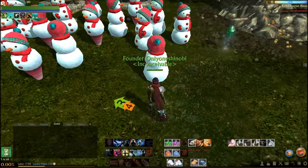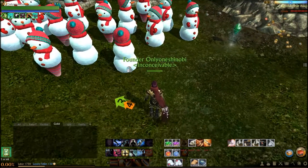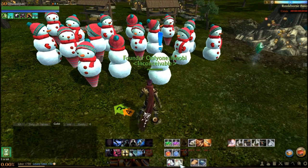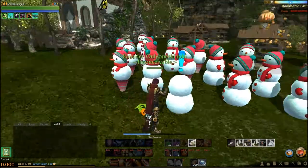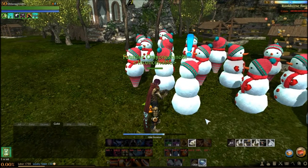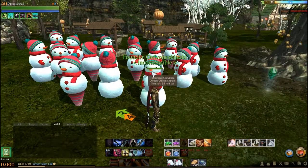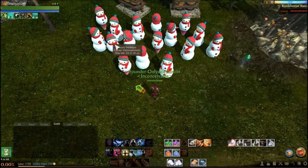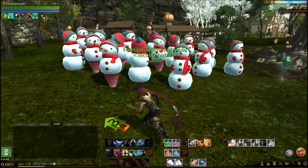That's the snow cone snowman. We also have the frosty snowman — this is the frosty packed snow. Again, you place it down, push the F button, and build your snowman. If you just put down one piece, anyone can walk by and complete the snowman, but no one can pick it up when it's done. So here we have placed 16 snowmen — we've got a nice army of snowmen.